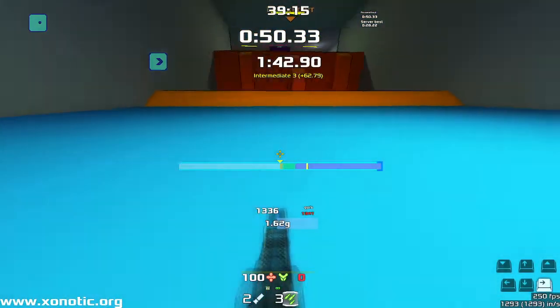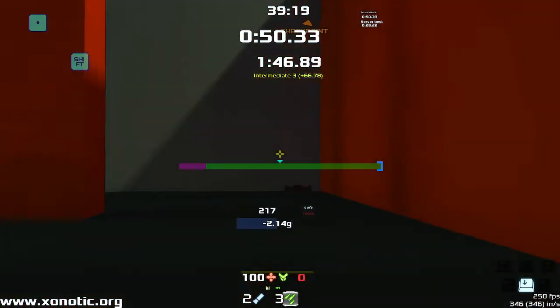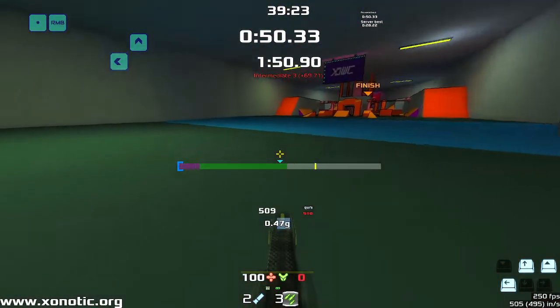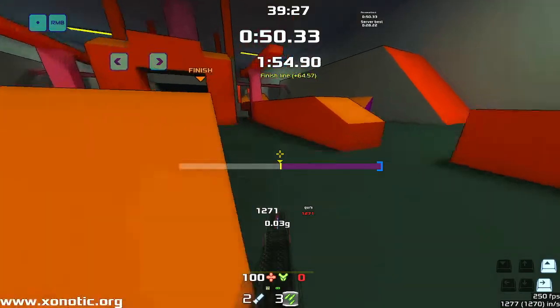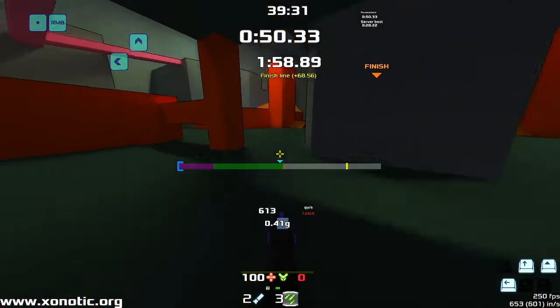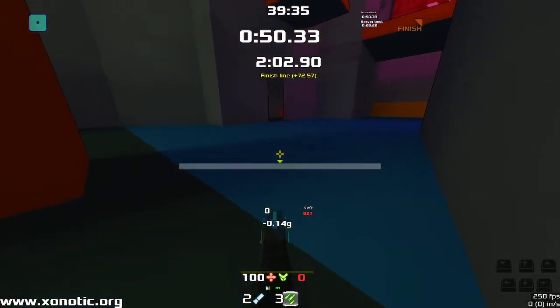We'll come back to this one because you can get up just like that. Bounce pad in the corner, bounce pad over there in the corner, and we're up. We're into the final section. I think for first time players, the fastest way to get through is just to come straight through this middle bit. And then we come to the hardest part, which is going to be the slick.